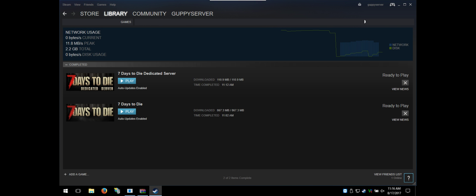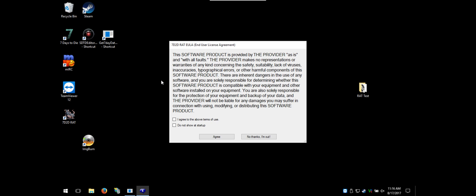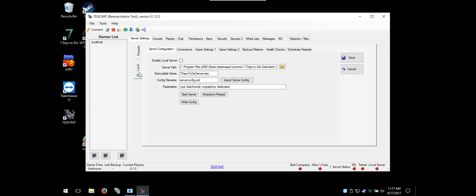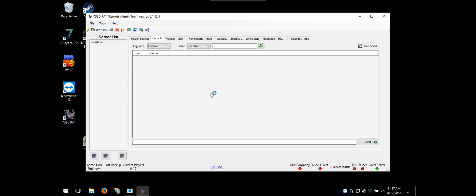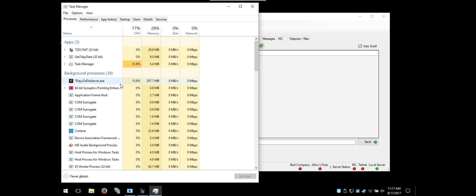Close all the extra windows, find the RAT shortcut, and double-click it. I agreed to the prompt and didn't start it automatically. I clicked Start Server with all default settings. The local server button turned green. The server is starting — it's just slow because this is a slower computer.